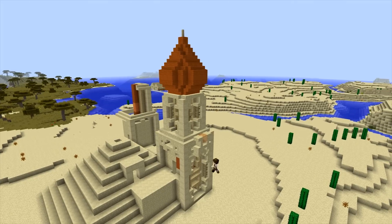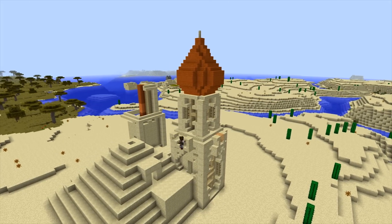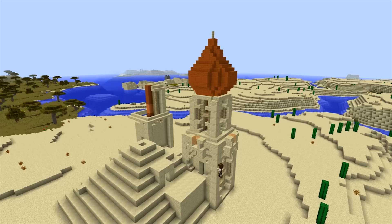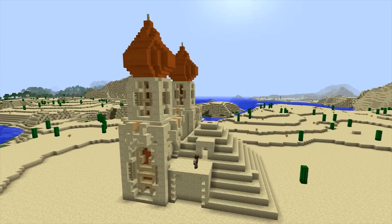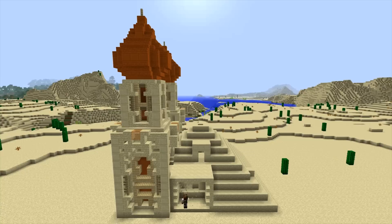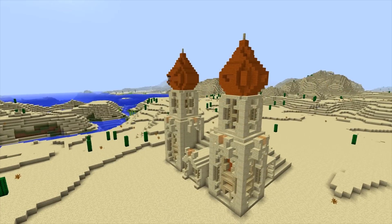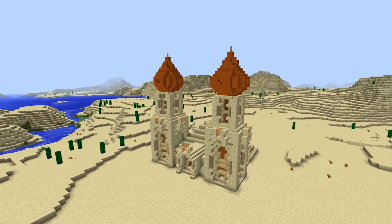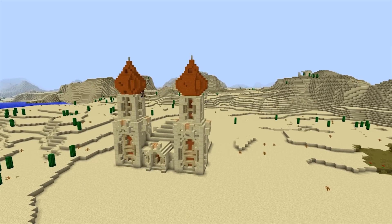We're also going to add a back entrance to this tower creating a simple archway, and obviously replicating the tower design over to the other side of the building. My main focus for this transformation — and pretty much any of my building projects — comes down to detail, depth, and a combination of the colour palette we use. Everything else is pretty much down to your creativity and imagination.